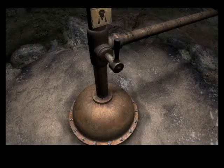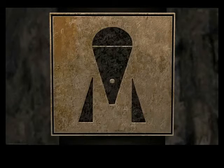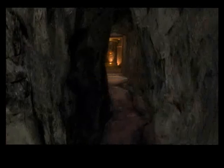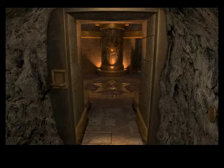Inside that cave we find a valve under the sound of steam. If we look up we can see steam coming from there. And this sign here, which looks a lot like the telescope. So let's turn this valve. We'll look at the result of that action a little bit later, but for now let's continue with the rotating room.